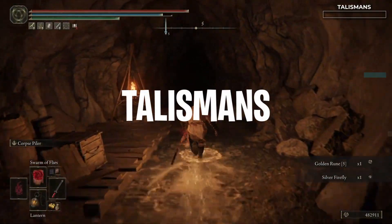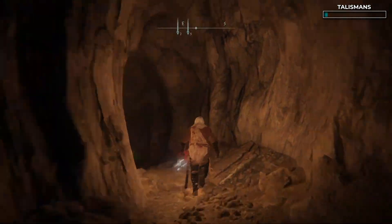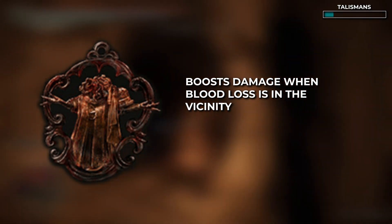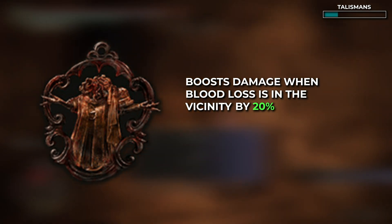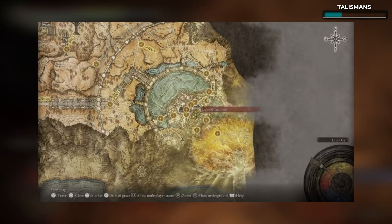All of these talismans are useful and contribute towards insane amounts of damage, so don't skip any of these. First, we have the Lord of Blood's Exaltation. Like the White Mask, this boosts damage when blood loss is around, giving an extra 20% damage. Combined with the White Mask, this gives you a total of 30% boosted damage when there's blood loss in the vicinity — which will be the whole time. You can get the Lord of Blood's Exaltation here.